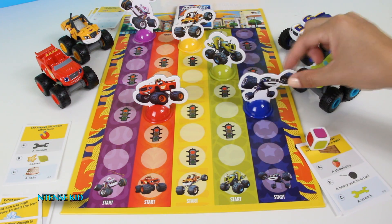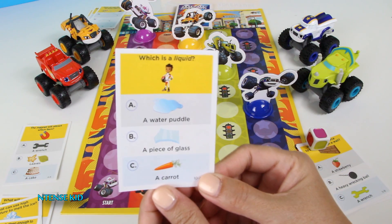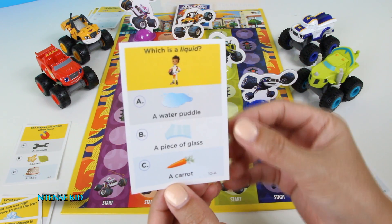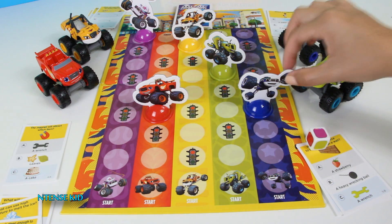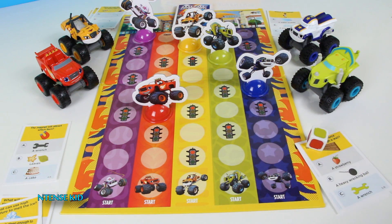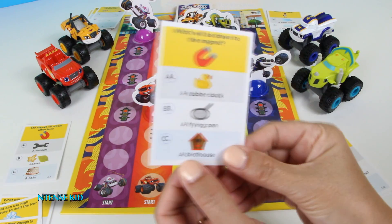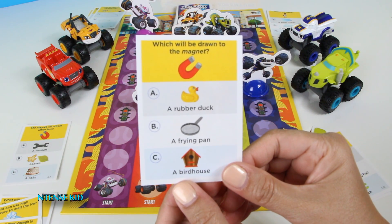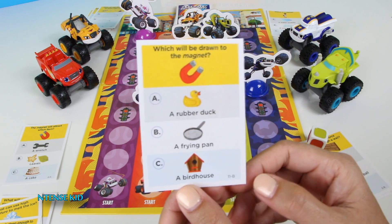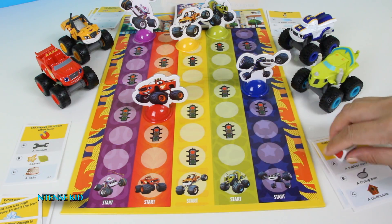Alright Starla, who do you want to move? Darrington! To his stoplight — which is a liquid? A water puddle, a piece of glass, or a carrot? A water puddle. Good job. Alright Zeg, your turn — let's go Zeg. Which will be drawn to the magnet? A rubber duck, a frying pan, or a bird house? If you guessed frying pan, you're correct. Zeg wins! Good job Zeg, you finished the race.